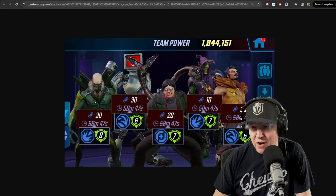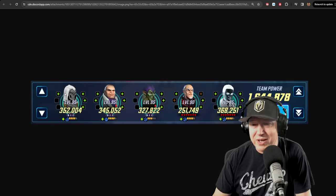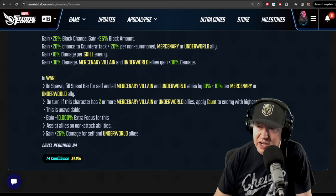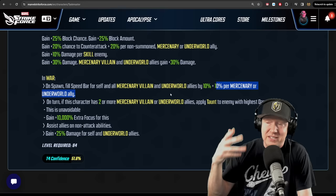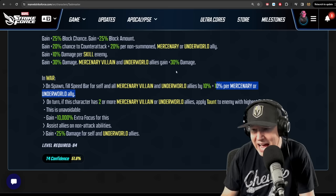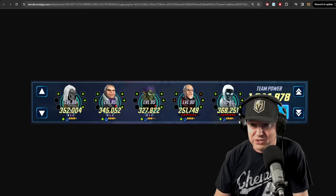This is a known issue for Underworld as well, and the correct placement for Underworld has Taskmaster on the far left. The reason is his passive on Spawn: build speed bar for self and all Mercenary, Villain, and Underworld allies by 10%, and 10% per Mercenary or Underworld ally. When some Underworld members summon Kingpin on Spawn, if Taskmaster loads last you actually get 10% more speed bar. If Taskmaster is not all the way on the left, they get 600 turn meter as opposed to 700.